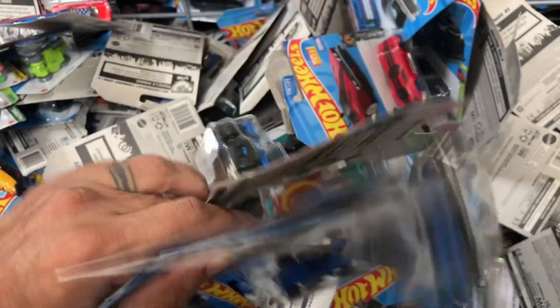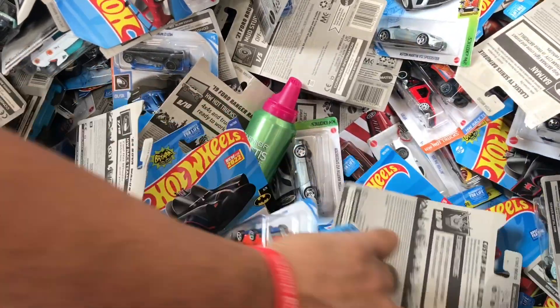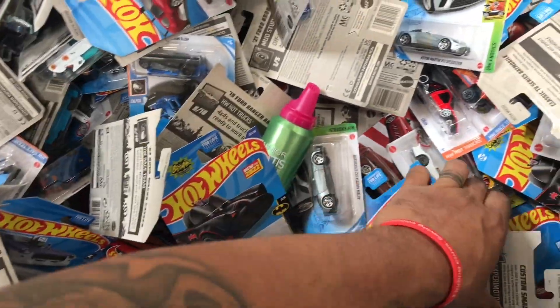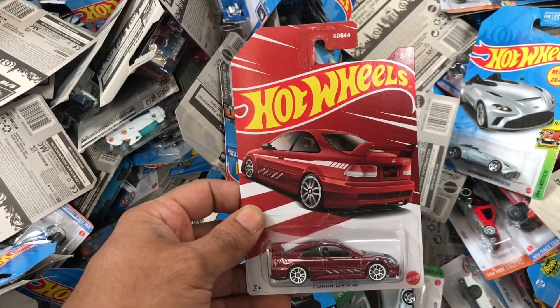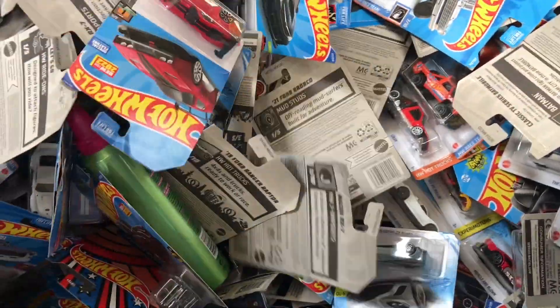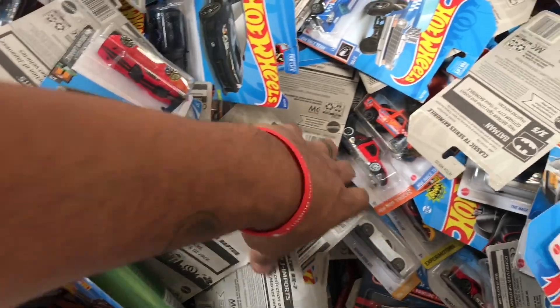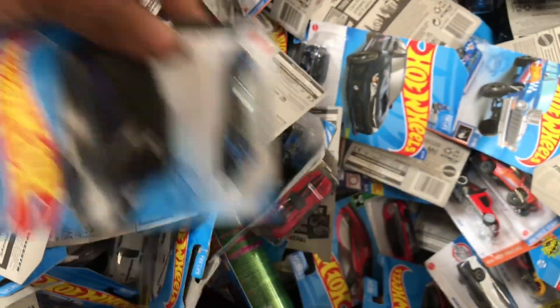You can find a couple Cobras, but as I mentioned — no supers, no treasure hunts, no nothing. Got a little Civic right here. That's cool. Put that with my little key right there. See what else we got down here. I'll just leave those through — that's cool too.